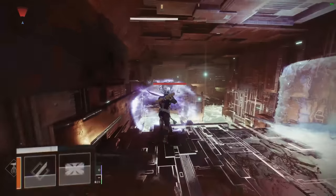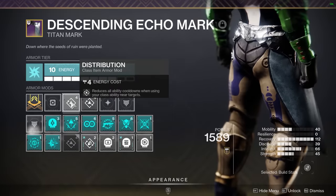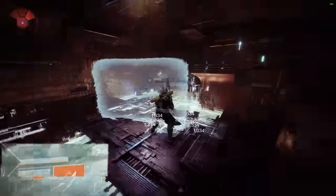Since Energy Transfer can constantly feed us class ability energy, we can take advantage of that by using double Dynamos on the helmet and double Distributions on the class item to feed into a super. With the four mods equipped, we can have a small chunk of super energy whenever we use our class ability near an enemy.